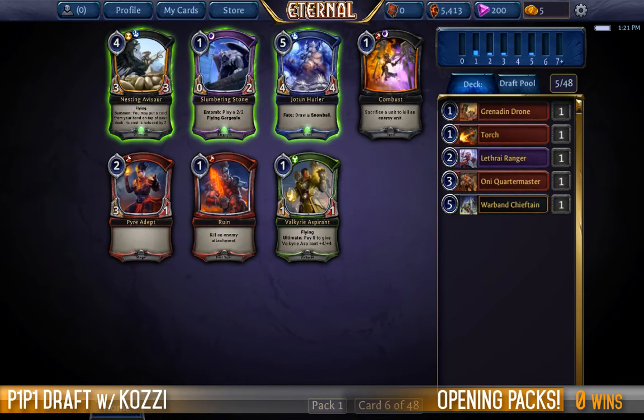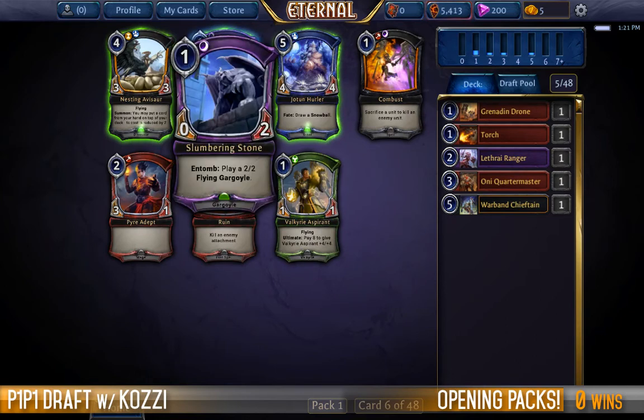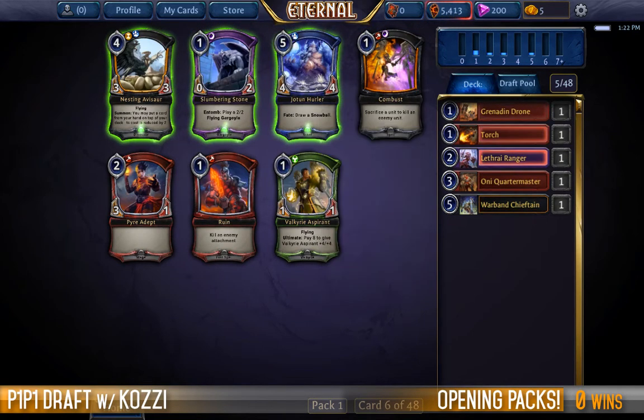Field Captain is stronger but I think we're going to start to commit. Slumbering Stone or Combust — that's an interesting choice. I'm growing to love the Slumbering Stone; it took me a while to learn of its virtues. It's definitely like olives — it's an acquired taste. It's just a one drop who sits there and stops an attack, and once it dies it trades out. If we see another Combust come around it gets great, which is exactly the kind of thing we want to do here.